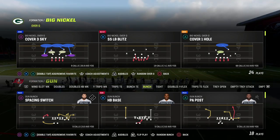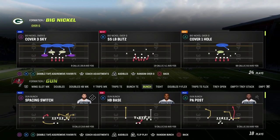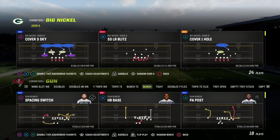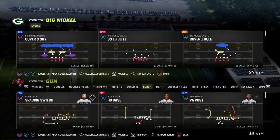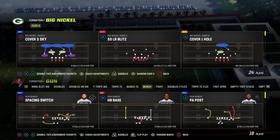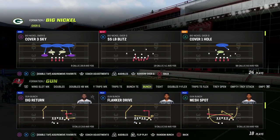Now if you want to learn the entire Big Nickel Over G defense, make sure you're in our Patreon. It's only $10 to sign up and that gets you access to all of my Madden 23 offensive and defensive eBooks. We have 9 eBooks in the Patreon right now, all of them are going to be updated this week, and we're also bringing even more eBooks over the next couple weeks.